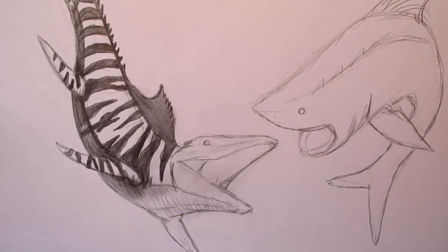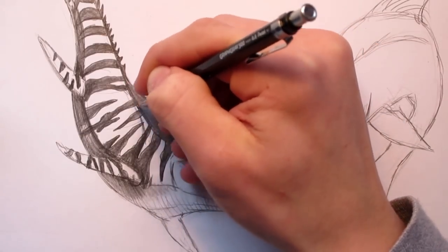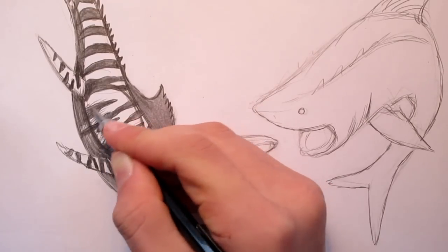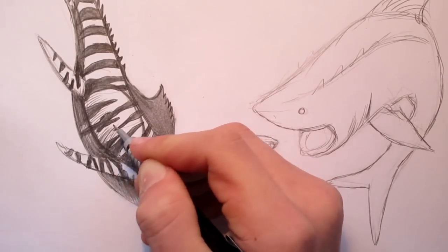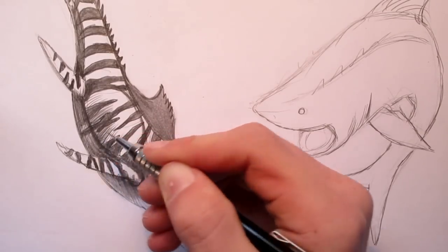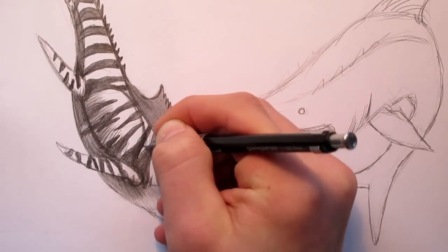Now that we've finished the stripes, we're going to be adding a little bit more refinement — a little more scales and a few more wrinkles. We want to have the stomach shape show a little bit more, with some more shading. We don't want to make it too dark so you can't see the stripes — we want the stripes to stand out, but just enough to give it a nice 3D look.